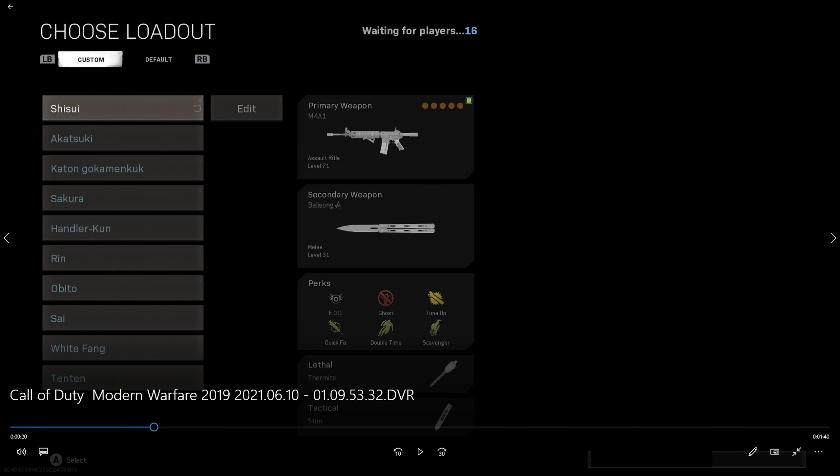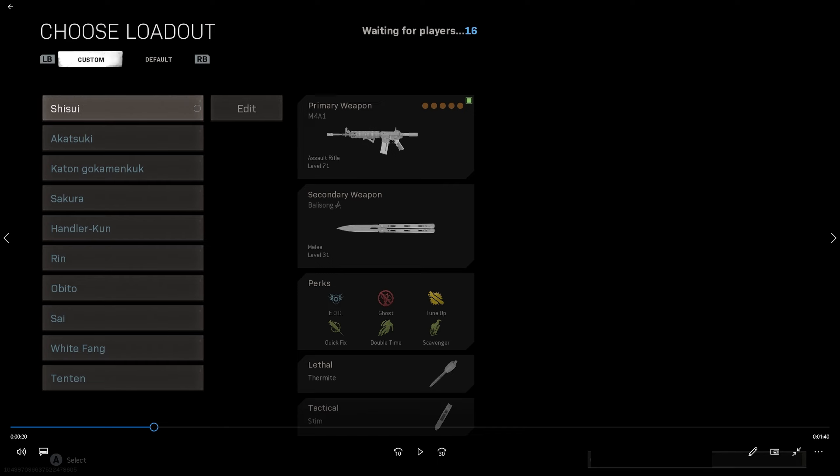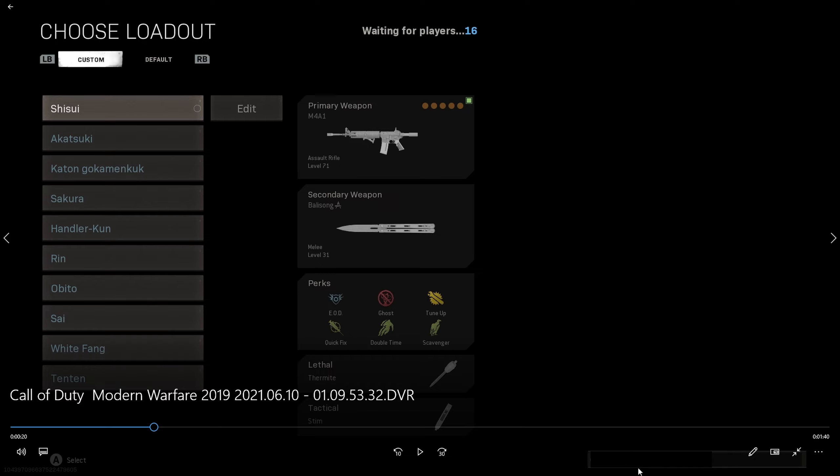Alright guys, so today I was playing on Force Sensitivity and I dropped a 22 kill game on Pseudo Harbor. This is actually pretty rare for me because I rarely drop any high kills on this map. This map is really annoying and hard for me, but I was able to do it on Force Sensitivity. This just shows that the lower sensitivity really helps with your centering and helps you make better decisions. I'm going to show you how I got all these kills and how I was able to win the game.